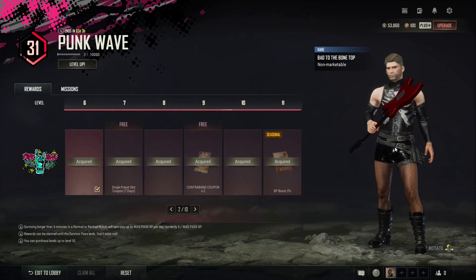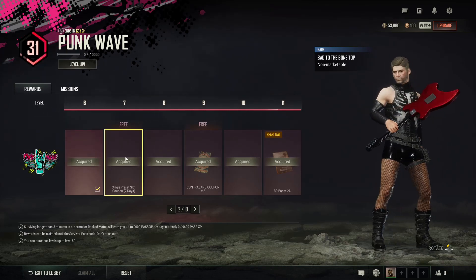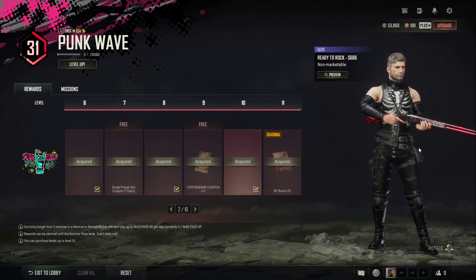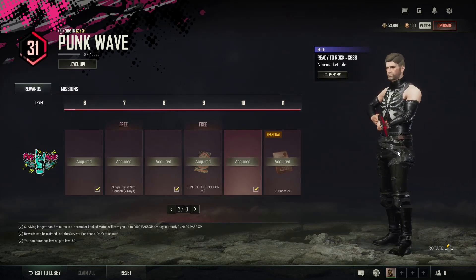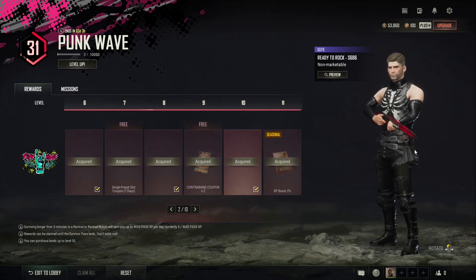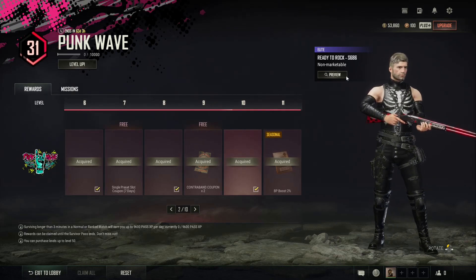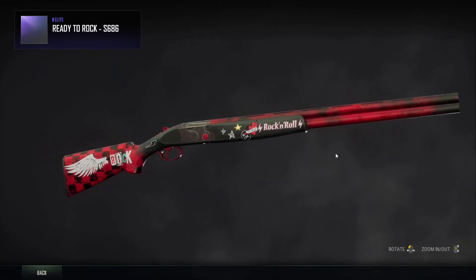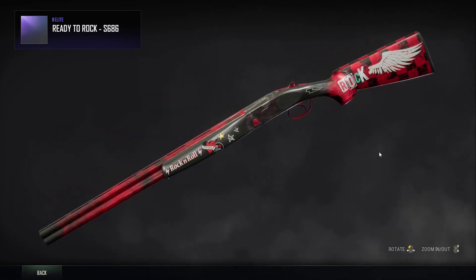Next there's the Bad to the Bone top which is pretty cool, the matching pants, and then you can get the S686 double barrel shotgun skin which is pretty cool. I always quite like the red theme weapons and it's very rock and roll as it says on the side there.